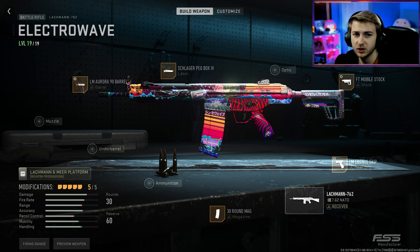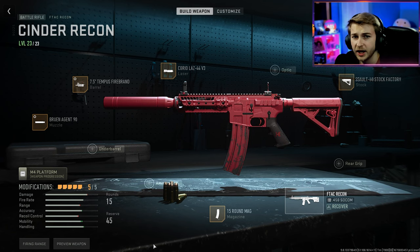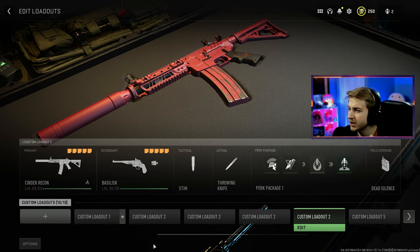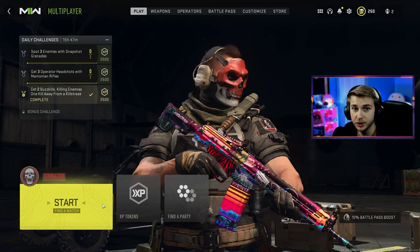Here's my build for the Lockman 762. I'm mainly using the attachments that go with the blueprint that I have for it, because I just really like how it looks. This is my SO-14. This is my TAC-V. And this is my F-TAC Recon. These might not be the craziest builds, but they're kind of working for me while I was getting some camos for them, so I'm just gonna stick with what I got. Anyways, let's go ahead, hop in, and try to get these camos done.